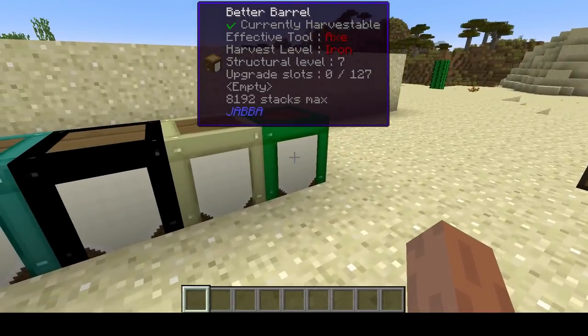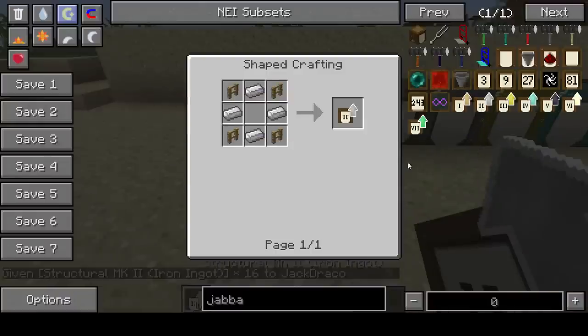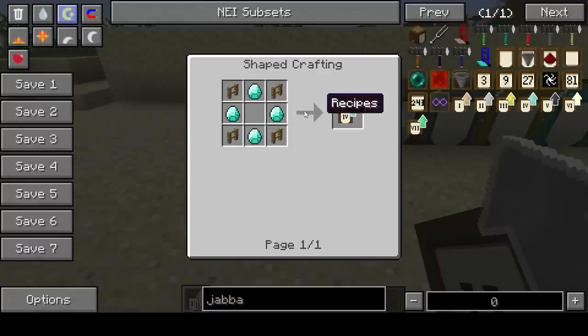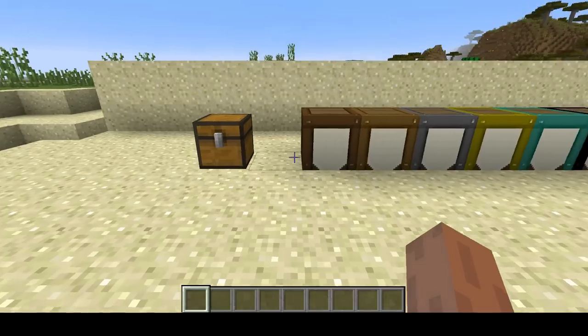The way you make additional structural upgrades is straightforward. It uses the same crafting recipe as the basic one, but substituting planks with different materials per tier: iron for tier two, gold for tier three, diamond for tier four, obsidian for tier five, end stone for tier six, and emerald for tier seven. Pretty straightforward — no big surprises there.